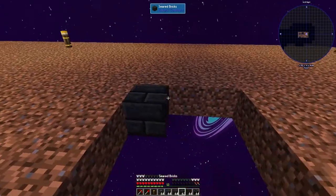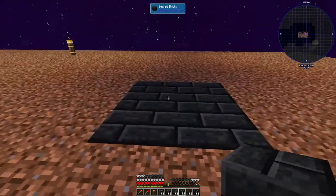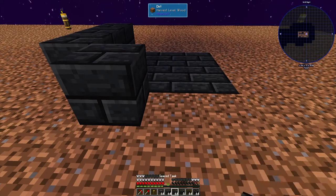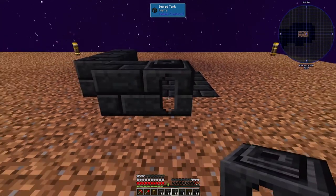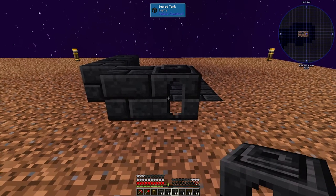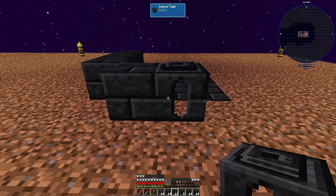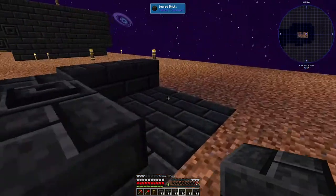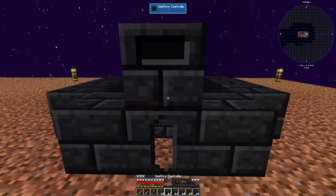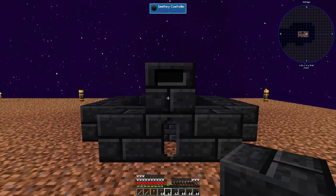First, lay down a floor for your design — put it down 3x3, just like the normal version, but this time I want to make it a little bit higher. I want to have my tank right here. This is going to be my fuel source so I can import fuel in here automatically. We continue to place it like this, and have the smeltery controller right above the tank.